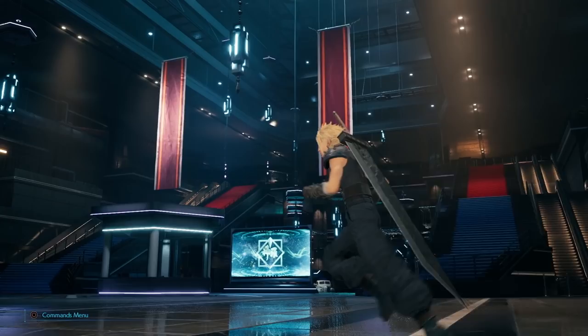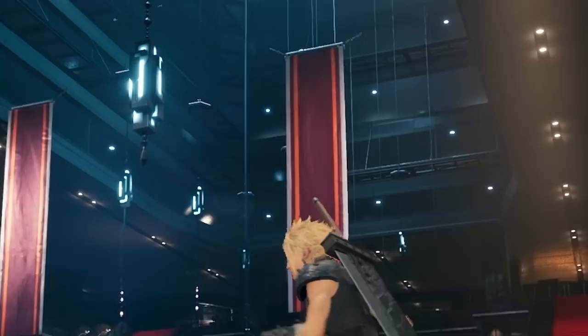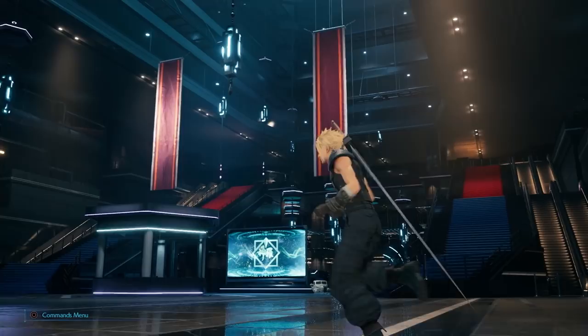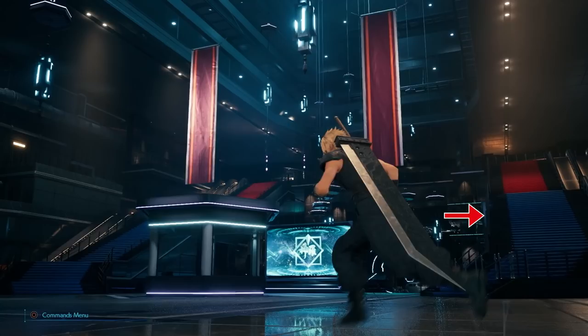The upper floor now extends along the walls instead of stopping at the stairs. Above in the light shaft we see at least five more floors, most of them carrying catwalks, possibly for security purposes. It's interesting how Cloud turns his head to look up at the upper floor, as if to tell us where to go next. The stairs and escalators to the right are closed off both below and above, forcing us to take the left stairs, which lead directly to something familiar.